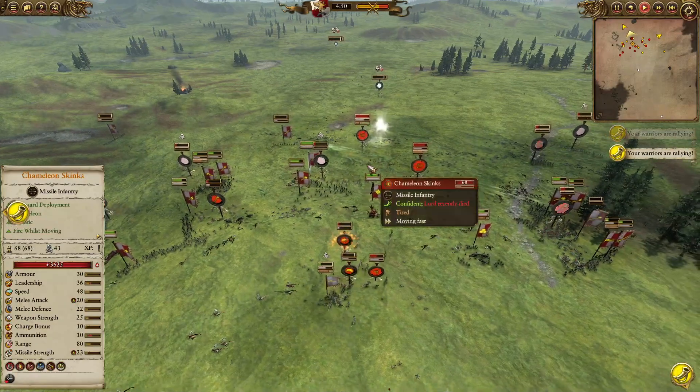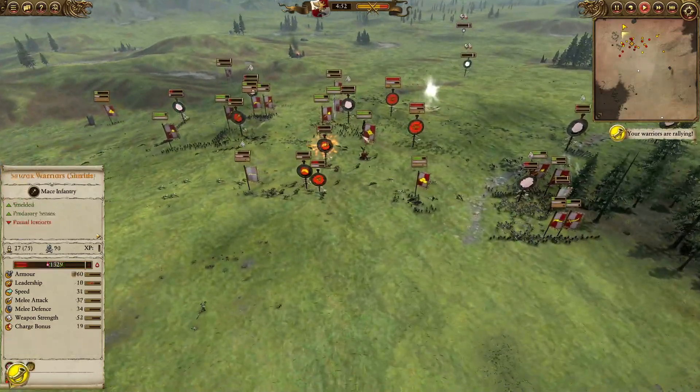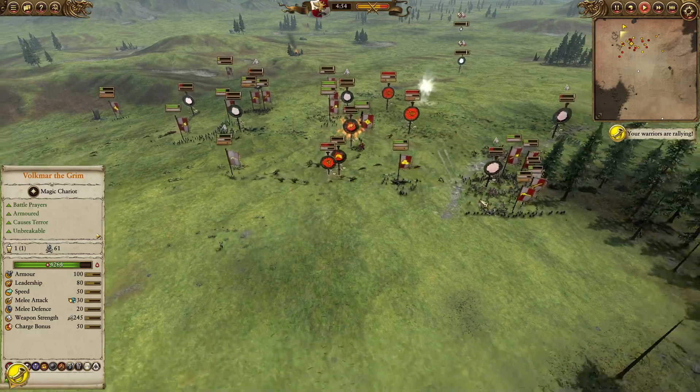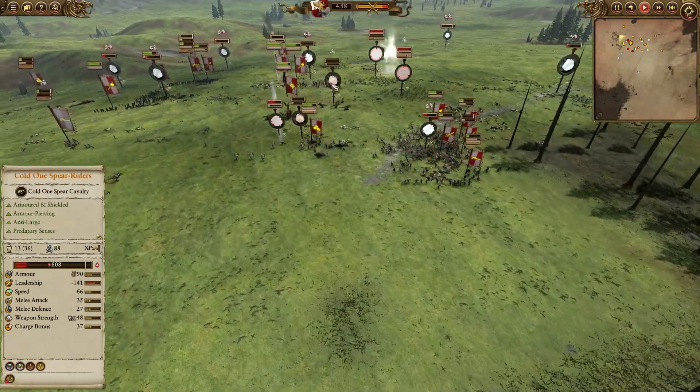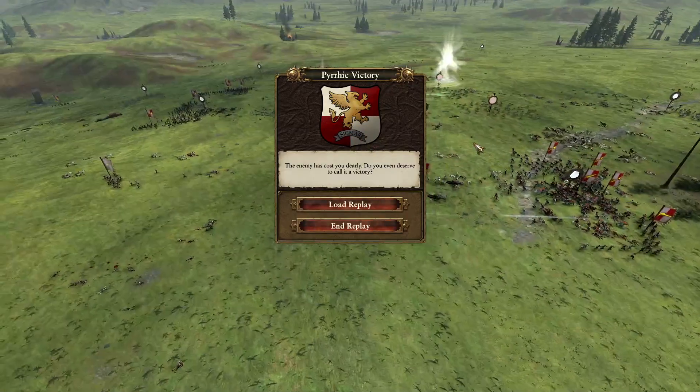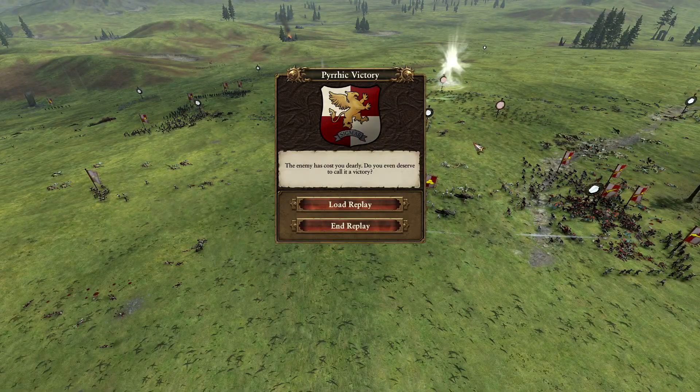Banishment in the back again, just missing there unfortunately on the Chameleon Skinks. They are going to come in the middle and try to screen out Volkmar. Coming back in, we are starting to waver on some of the cavalry — unfortunately they are very, very low at this point. Losing the Lord there — that negative 16 leadership made a massive difference and actually broke quite a few units towards the end.